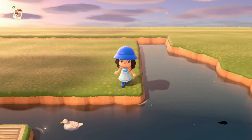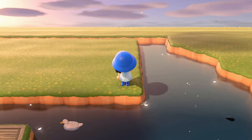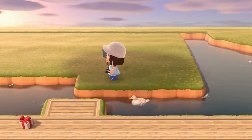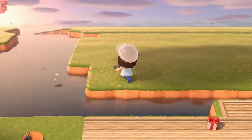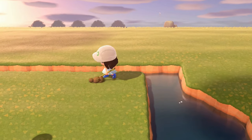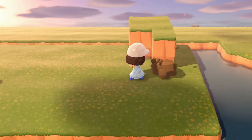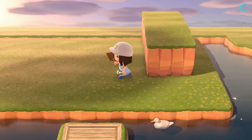We agreed that this island was going to be a modded vanilla island — what that means is that the island is going to be modded but there won't be any actual mods. The only difference is I'm going to be using real water instead of a water path and I'll be able to place things in the water. It's not going to have a dream address, but at the end I'm going to open it up for tours and do a video island tour.